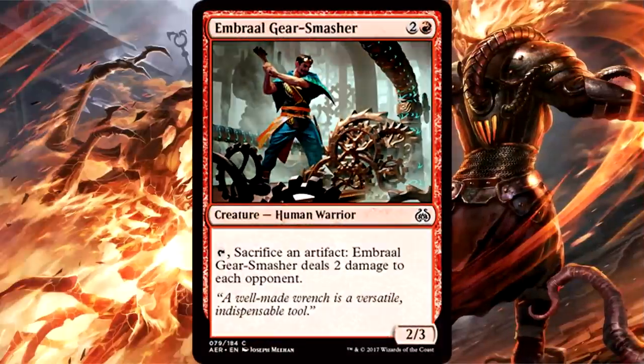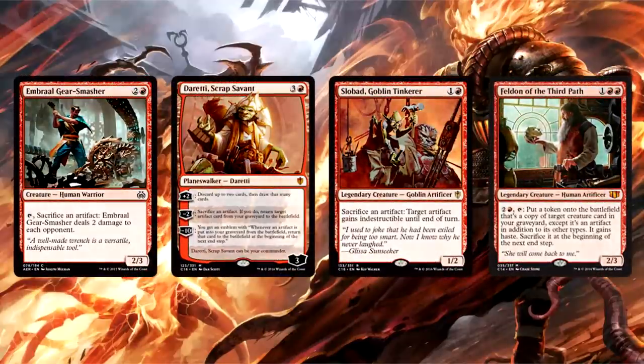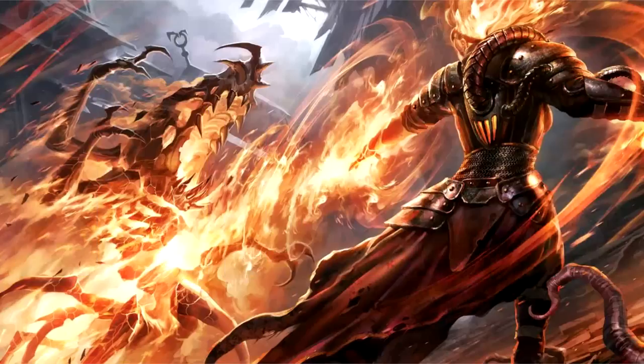Embril Gear Smashers is 3 mana for a 2/3 human warrior. You can tap it and sacrifice an artifact, and the smasher deals 2 damage to each opponent. It's a nice way to trigger revolt, so I'm on board there. The problem is that you need a lot of artifacts to make this decent in limited play. I see this as more of a budget commander card — there are plenty of red-based commander strategies that love to sacrifice artifacts, and on a super budget the smasher isn't so bad in Daretti, Slobad, or even something like Feldon.